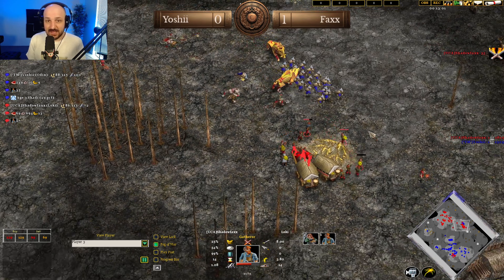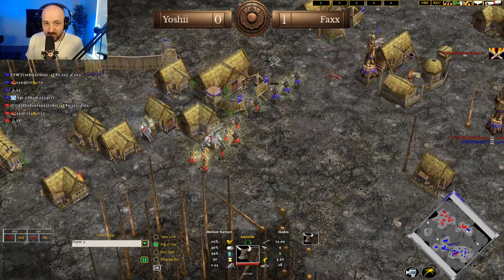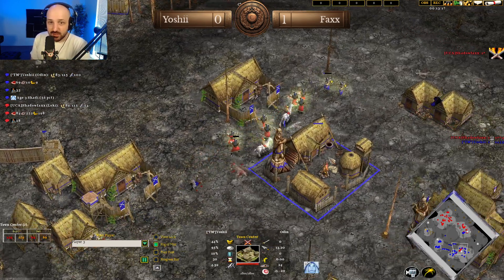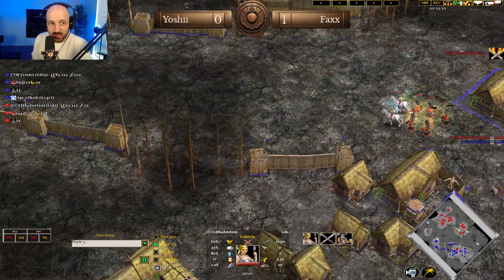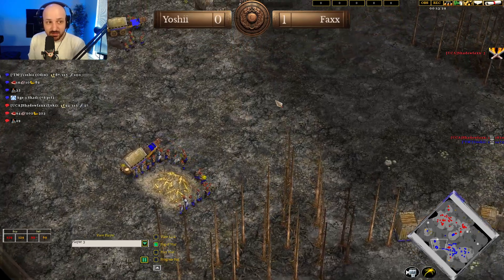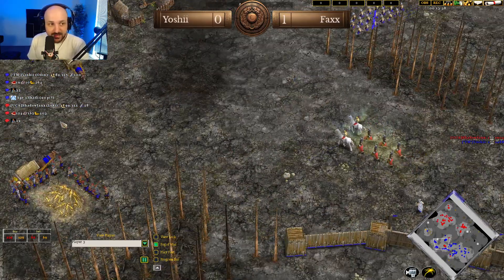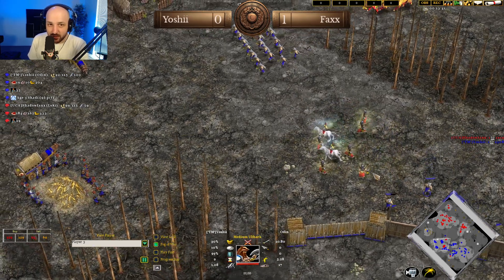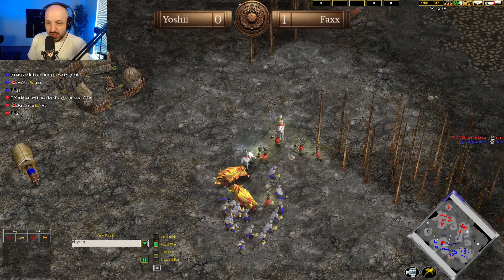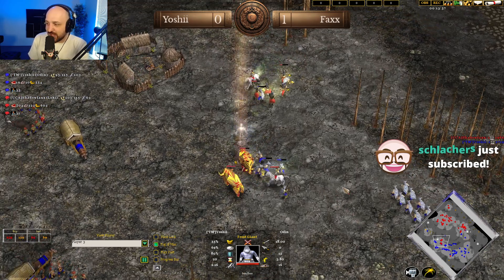The Ulfserks coming in to try and take out the gatherers, but the flaming weapons has 30 seconds left. There's a handful of Hersir over here as the villagers move up onto this gold mine. There's some auroch that could potentially get grabbed. Yoshi's going up through Skadi at this point — he's going to have a huge amount of frost giants to utilize. The Hersir dive into the town center, units pushing up to try and defend. Skadi coming through, frost is going to be huge here to take out those units.